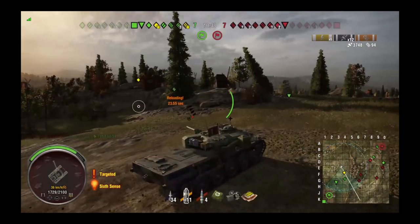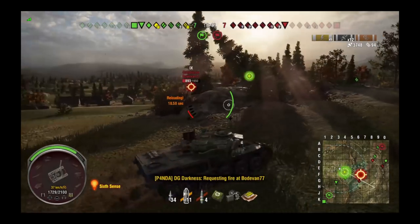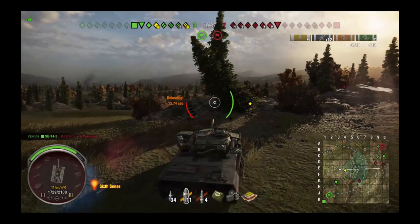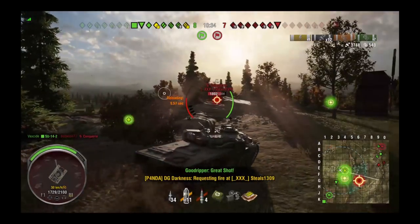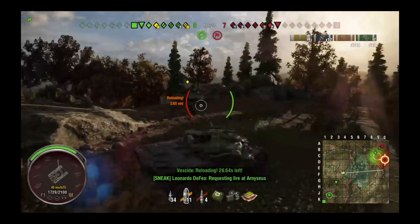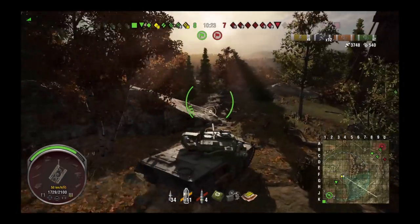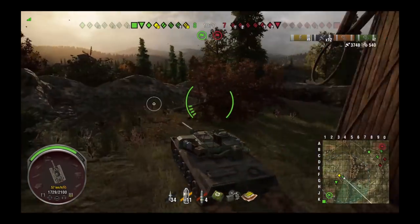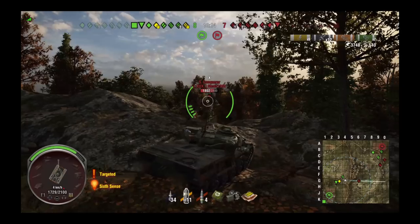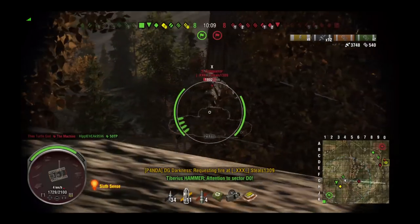Just look at these wonderful on-the-move shots — he gets two for four right there. Not bad, a 50-50 split, better RNG than I would have gotten. Right now he's taking cover, which is what you should do in an autoloader. His platoon mate is providing vision for him while he's loading. You see him pushing up to try and get vision on the enemy team in the middle, and he's going to wait patiently like a shark for the Conqueror to make a mistake.